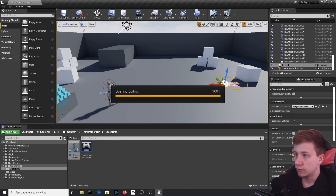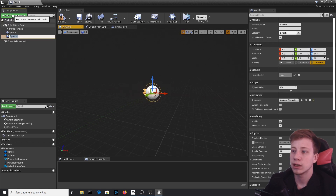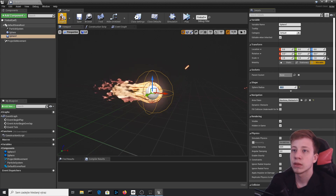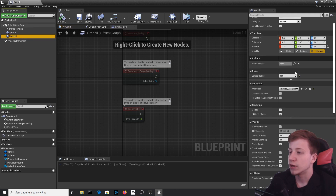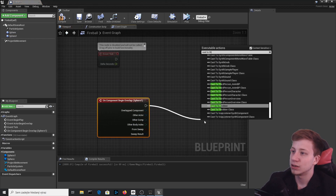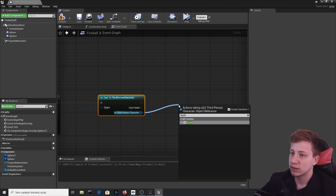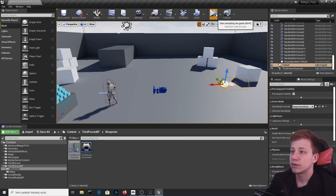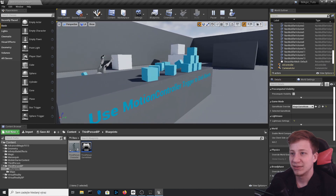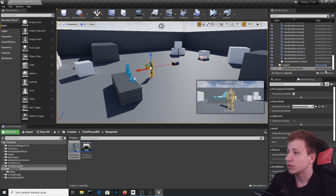Now edit the Fireball and add another Sphere Collision — make it a little bit bigger than the physical one, around radius 30, and make sure it's under the Default Scene Root. On that sphere, go to Event Begin Overlap, cast to Third Person Character, connect it to Other Actor, and call our custom Death event. Compile and see — you can hit him with it and it will send him flying.